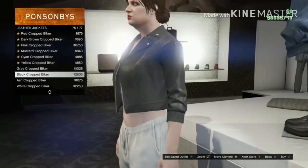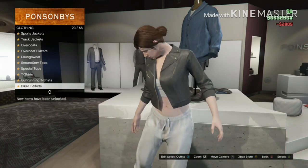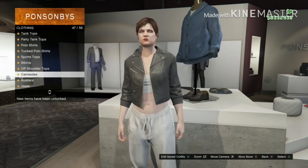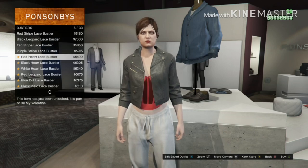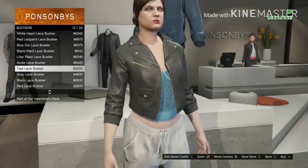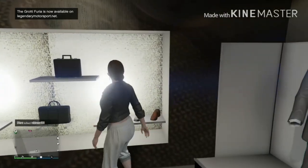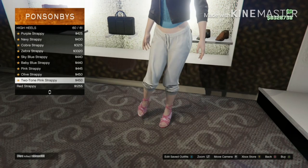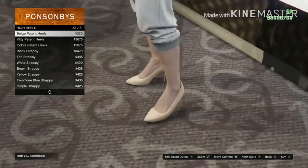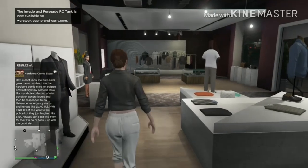After the leather jacket, scroll down to bustiers and get the Teal Lace Bustier number 13. Once you've done that, go to the shoe section, go on high heels, and buy number 43 — the Beige Pattern Heels.